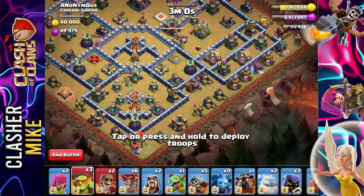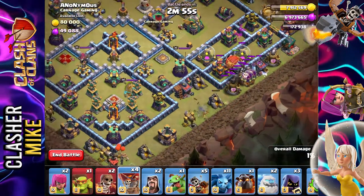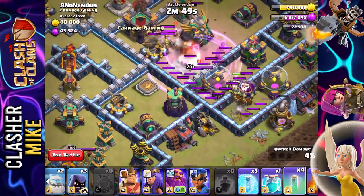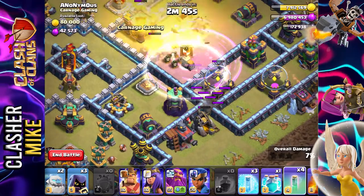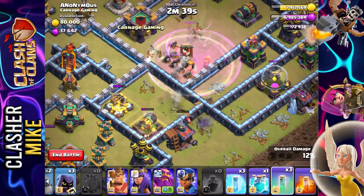Same thing one more time — we're going to pop down sneaky goblin, sneaky goblin, and battle blimp, and then balloons. Now I'm ready for the rage spell. There we go, and then invisibility spell — I'm ready. Oh no, they got to take out that eagle artillery. Come on. And then invisibility again. Nice, that's how we do it.